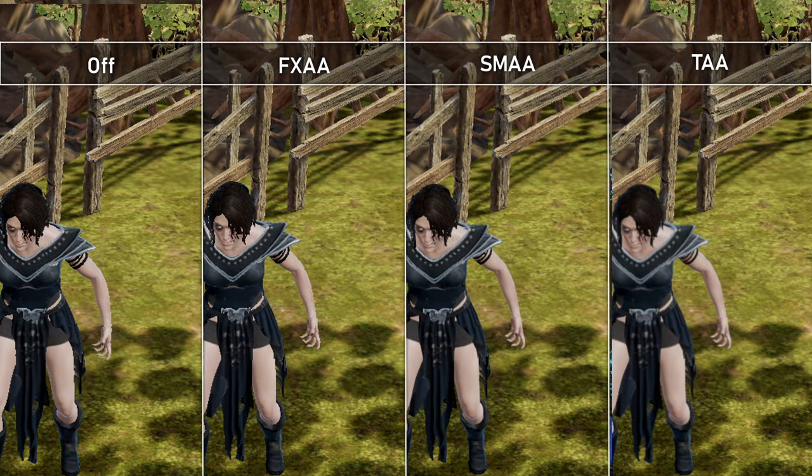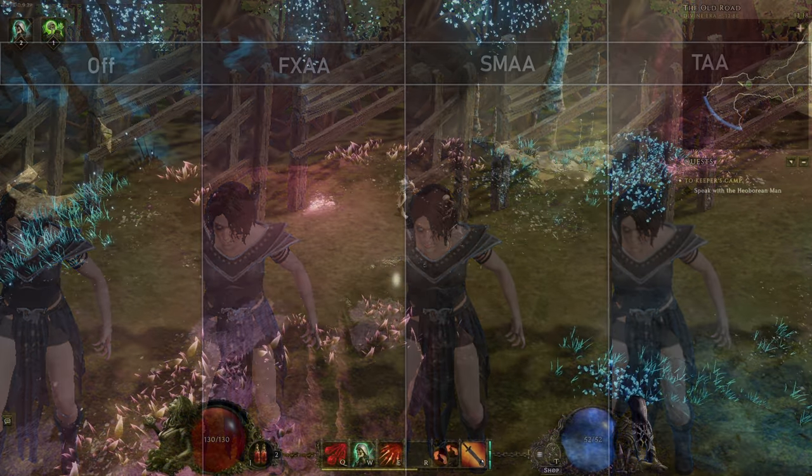Anti-aliasing smoothens out jaggies on objects. FXAA does very little, SMAA smoothens out everything slightly, and TAA smoothens things out whilst retaining the visual clarity of the environment, but smoothens out the character a bit too much for my liking. This part comes down to personal preference.